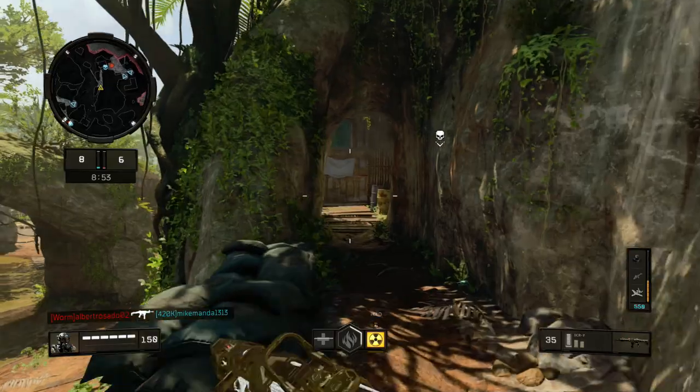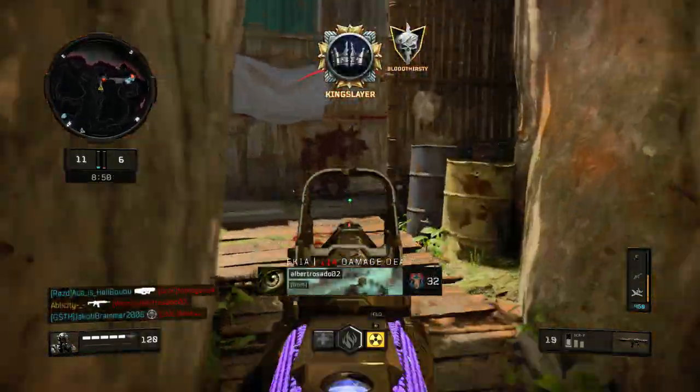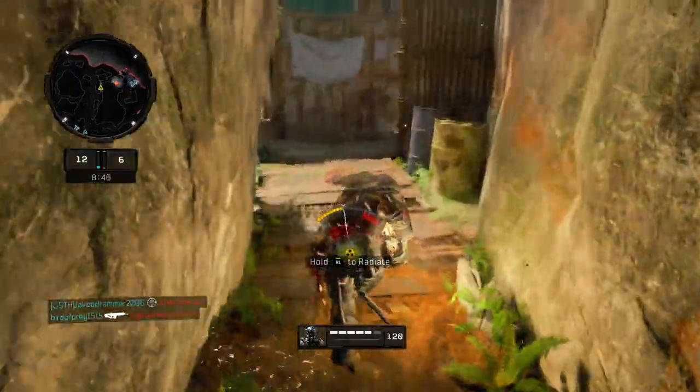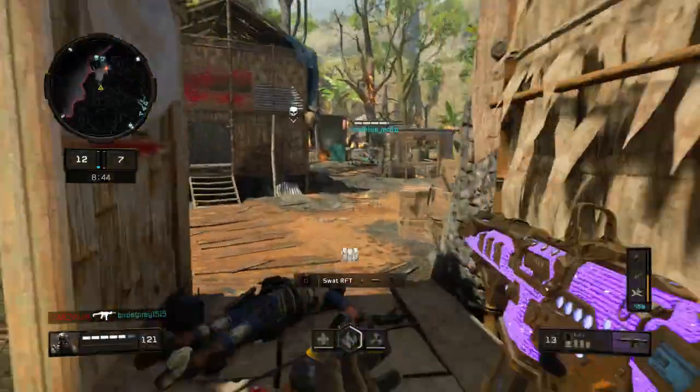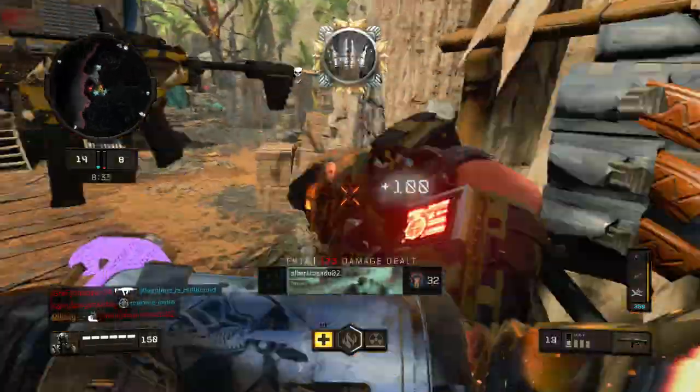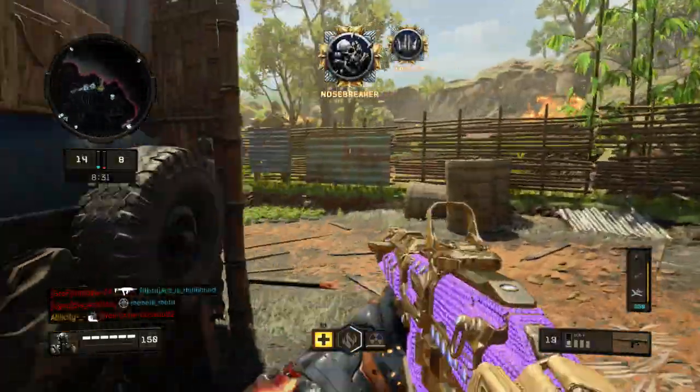It's just trash at close range because there's no stock or anything. If you get into a gunfight with like a SOG and you have an ICR at close range, you're just gonna get shit on. I kind of wish the ICR had a stock — that would be amazing.